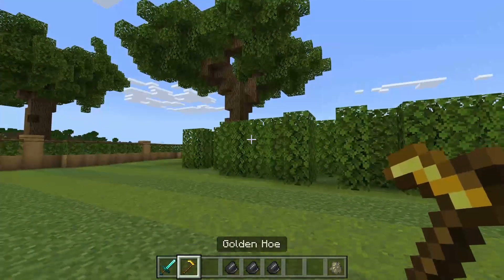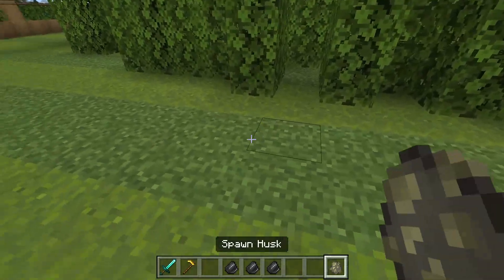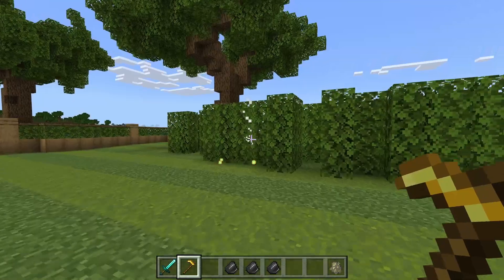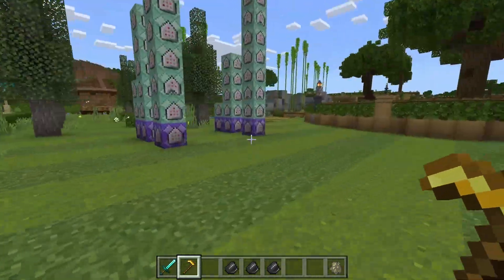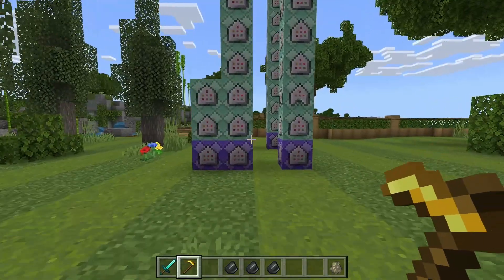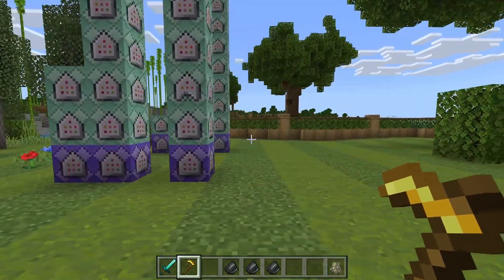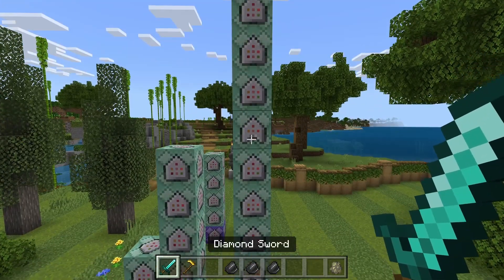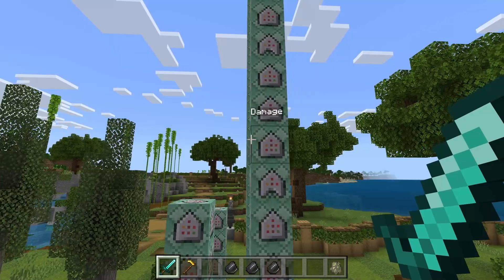And you can see the result. Husks have a little bit more health than a player, so if that were a player without any armor or damage resistance, the deagle can actually one-shot them. You are encouraged to mess around with the damage — if you want more, go to all the damage commands and simply increase the number.